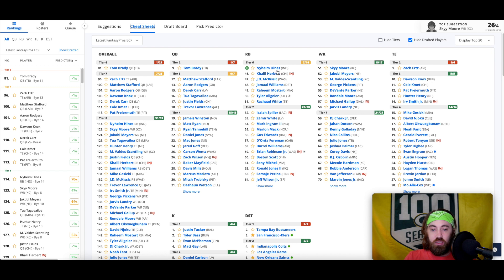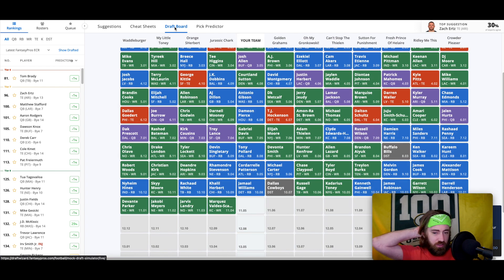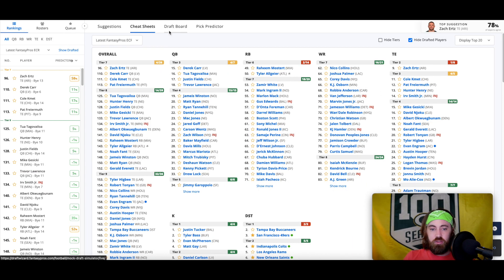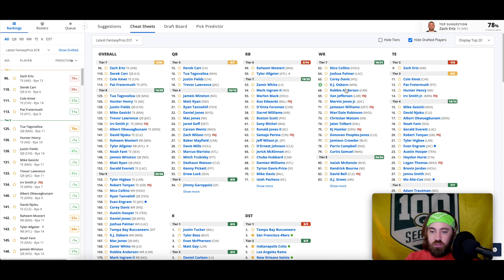I'd take Naheem Hines if there wasn't a guy like Jamal Williams here. I took Raheem Mostert last time — he'd also be a target here. I like Jamal Williams for this roster — gives me another floor guy I can put in there week one if Damian Pierce isn't actually the starter. Also the type of team where Michael Gallup makes sense for me now. Dawson Knox just got taken, so I'll go late tight end.